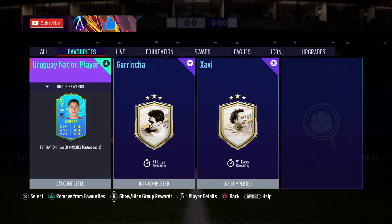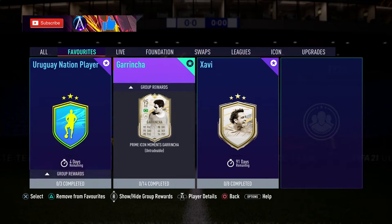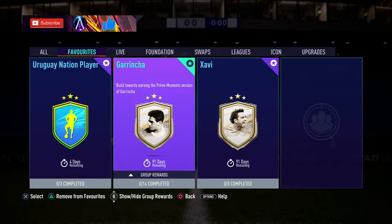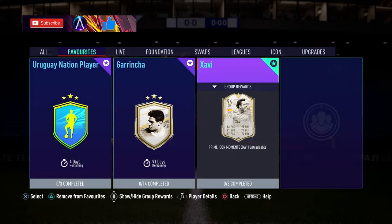This card is coming in around 165K. We also have Garrincha and Xavi that have dropped as two new icons. Xavi is fair priced — still expensive, but fair priced. Garrincha is very, very expensive. Let me know if you want me to do these solutions. It's going to take ages to build, so I'm going to do it when my office isn't incredibly hot — maybe tomorrow morning.